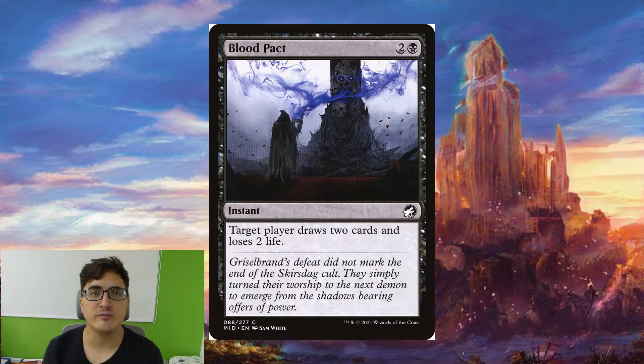Blood Pact is a new addition from Midnight Hunt. It's going to let us draw two cards and lose two life, but do it at instant speed which is very important. We want to be playing mostly instants.